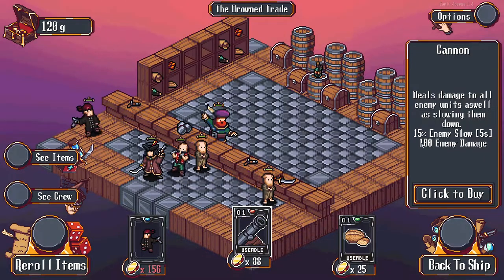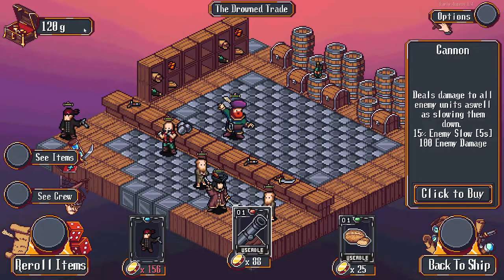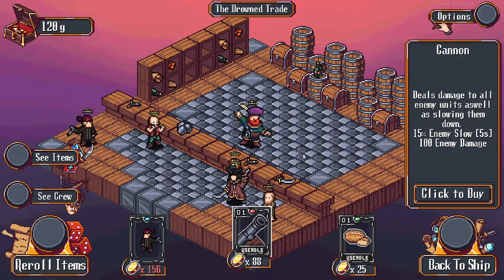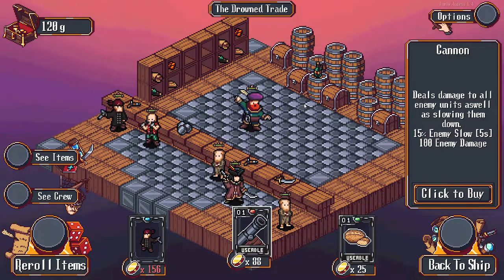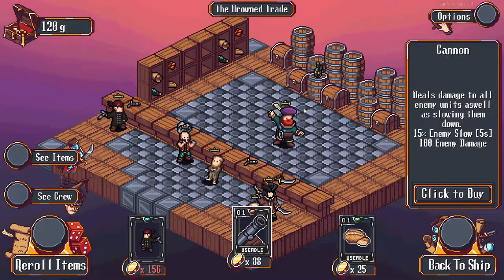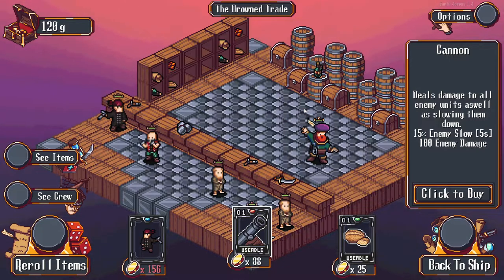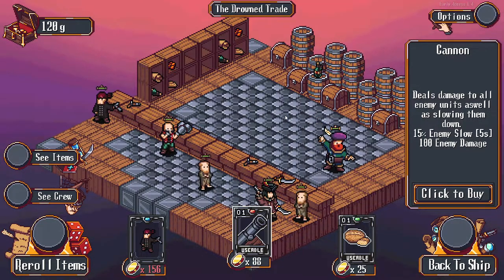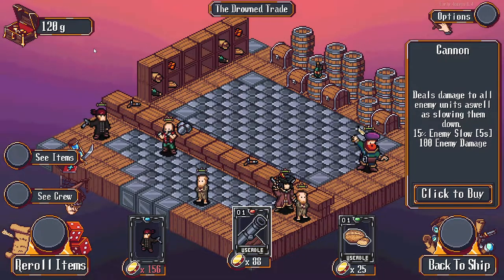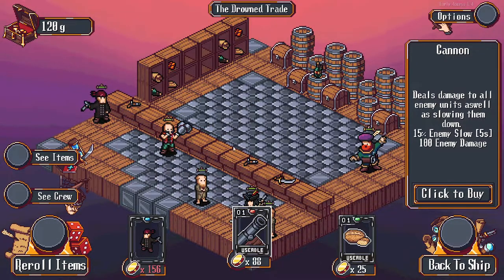We could get this cannon which deals a 15% enemy slow and 100 damage to all enemies, which is pretty good. But we probably want to keep our gold a little high because things are quite expensive. There's another shop we can run into which sells one of two passive items, which are very hard to come across and very expensive. So I think we're going to save our gold for that. That is why, again, this is very much the mechanic of the game - managing your gold and managing your crew.